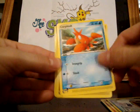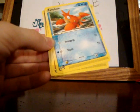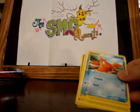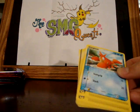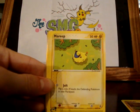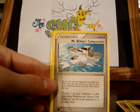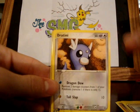We got a Corphish, Geodude, Marill, Mudkip, Mudkip, Trapinch, Mr. Briney's Compassion, Dratini, Geodude Reverse, and a Skarmory.